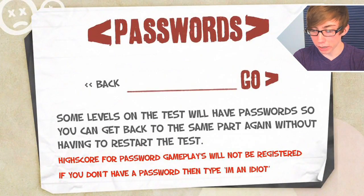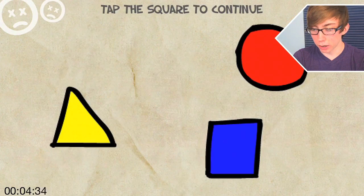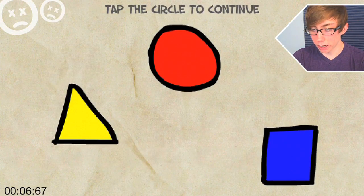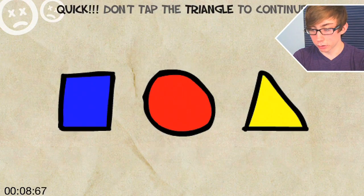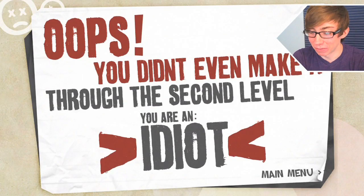What the freakin' balls? Okay, so I have to put in a password to get back to level 2? That's pretty freakin' lame. I am dumb. Okay, grats. Identify the odd duck — this one. Square. Square again. Tap the circle. Tap the square. Don't tap the triangle. No high score for idiots who use password. I hate you. Oh my god, are you serious? I didn't make it again?